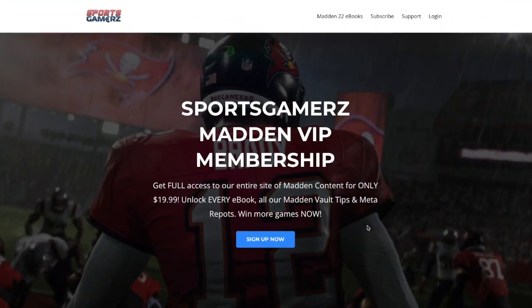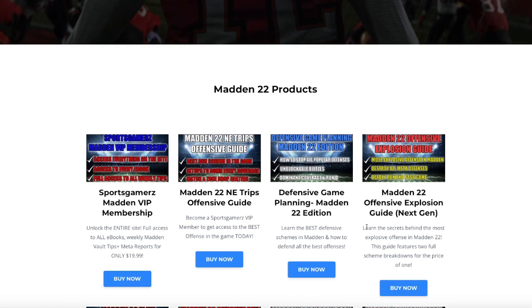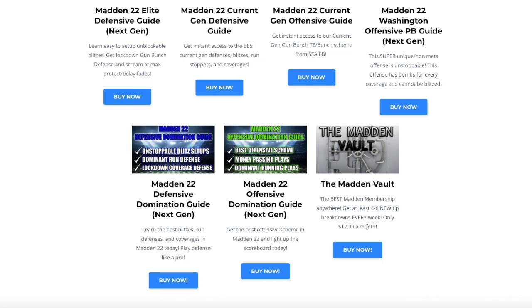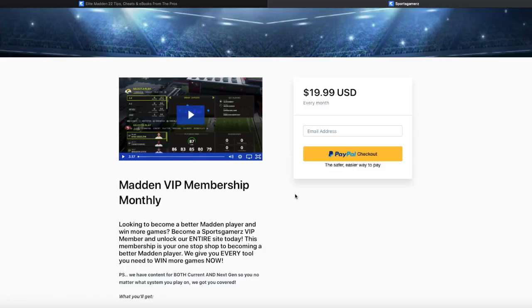If you're enjoying my YouTube content, I highly recommend you check out sportsgamers.com. This is where I post all my premium Madden 22 content — I have e-books, offensive and defensive schemes, plus I do four to six premium tips every week in the Madden vault. This content is available for both current and next gen. Our best offer yet is the Sports Gamers Madden VIP membership, which gives you access to the entire site, every tip, every e-book, plus the meta reports for only $19.99.